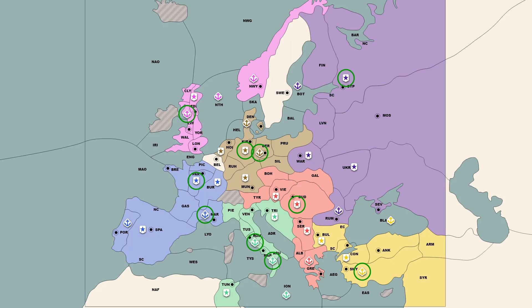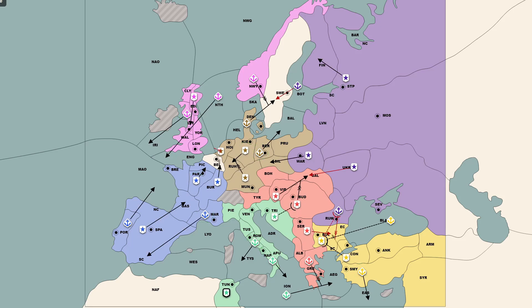I'd stick with them for this year and push for Bulgaria and Romania, solidifying my position and weakening the Turk, before then turning around and taking Trieste back. My thinking was that once I'd done that, even if Italy was annoyed by the kick-out, they would have committed enough against Turkey that they'd have no good alliance option against me, and even if they did commit against me, I would have enough army presence and they'd have too much fleet presence that I could hold the majority of my lands.